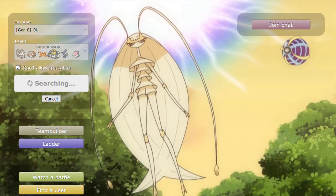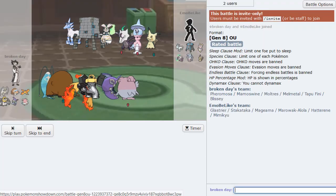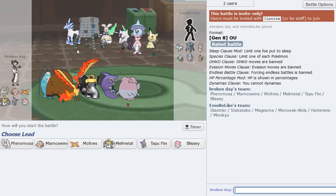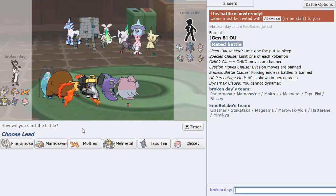Now we get to double into Pheromosa as he goes Zapdos — and this thing is done for. Icicle Crash does a good 17 with Rocks chip. We're going into Blissey on the Shadow Ball, double into Moltres as he Close Combats — look at that play! I'm going to Roost on the King's Shield. Mystical Fire — he goes Zapdos. I'm going hard Pheromosa now. Ice Beam is going to one-shot Zapdos — I guarantee it. Gone! That thing is gone.